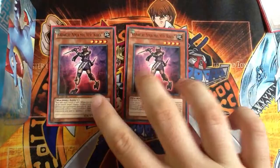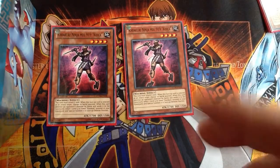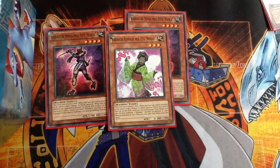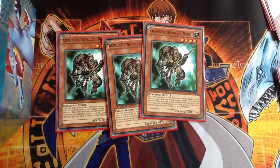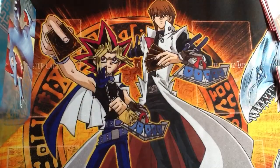Next up we have two Ninja. This guy — you attack, destroy a monster, and then you can special summon one Karakuri from the graveyard. So you can attack, destroy a monster, special summon Komachi, keep her on field, then normal summon two Karakuris next turn, or you can synchro into a level seven like Landois. Next we have three Karakuri Soldier — basically a staple in the Karakuri deck. When he's destroyed you can special summon another Karakuri, keeping monsters on your field so you can XYZ or synchro next turn.